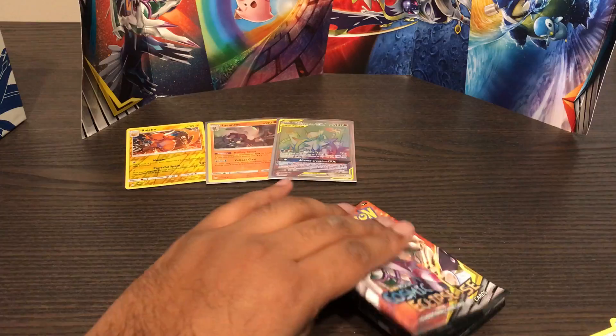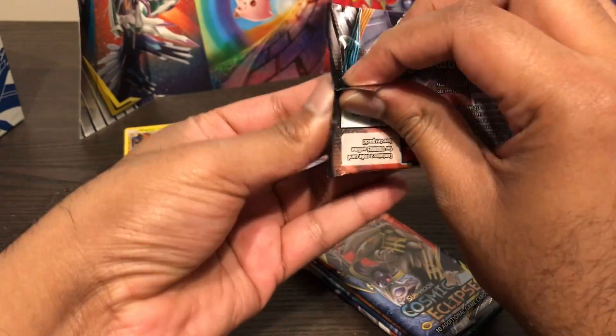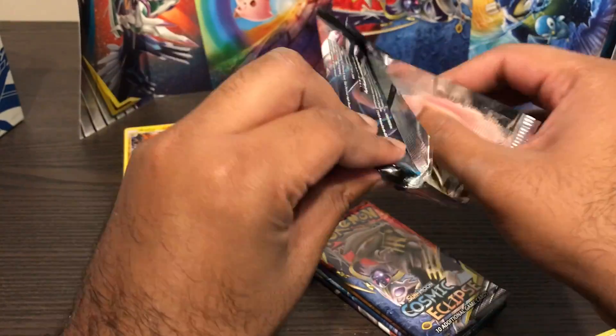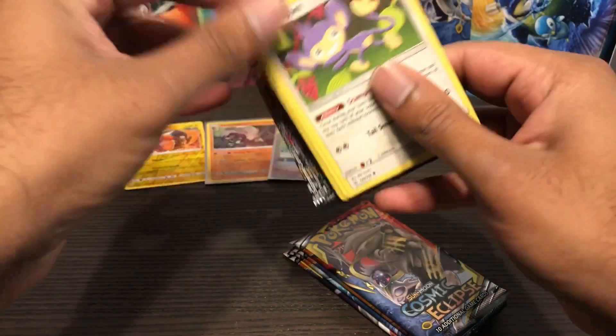Great, now I'm happy. We can pull whatever we want from the rest of these. Actually I kind of want that Tapu Lele and Black Kyurem, or that Reshiram and - what is it? Vexy. I'm not sure.